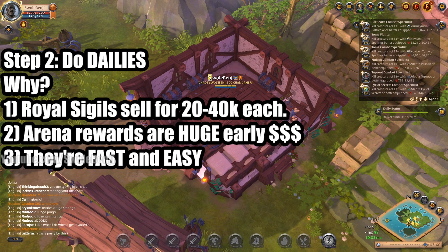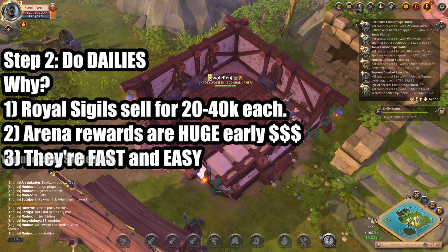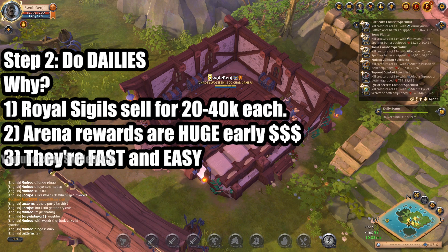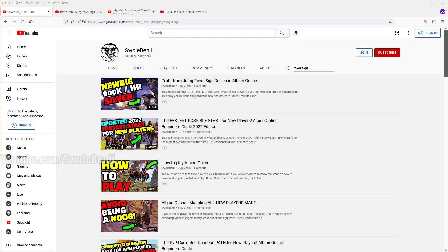Royal sigils right now are only worth 20,000 because the season just started and a big patch dropped, but they're normally worth 40,000. You can get at least a few per day on each character — times three, times however many accounts you have. With 10,000 hours in this game, if I had to start brand new today I would make seven accounts each with three characters, because the dailies are the best money you'll get as a fresh character.